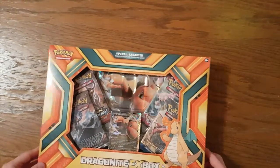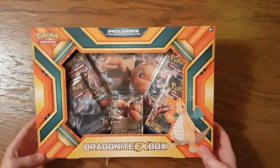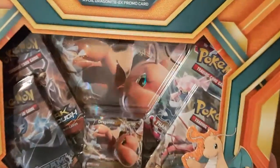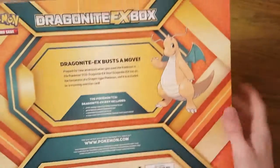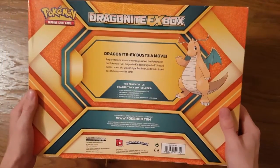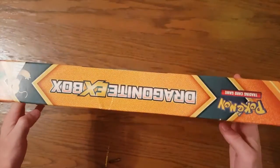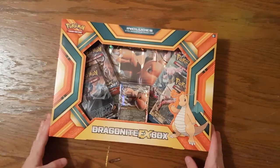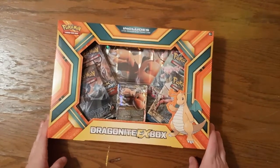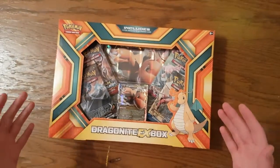Hey guys, how's it going today? So this week we have a Dragonite EX box. Last time you saw us open our Mewtwo EX box and got some decent things, but we're hoping maybe we'll get a little bit more in this one. We're gonna open this box — we will fast forward through getting everything out but not through the actual packs themselves.